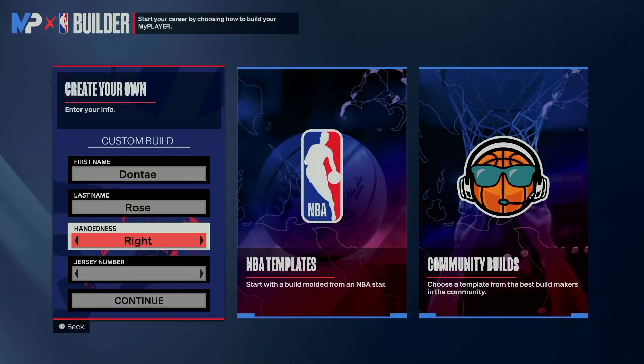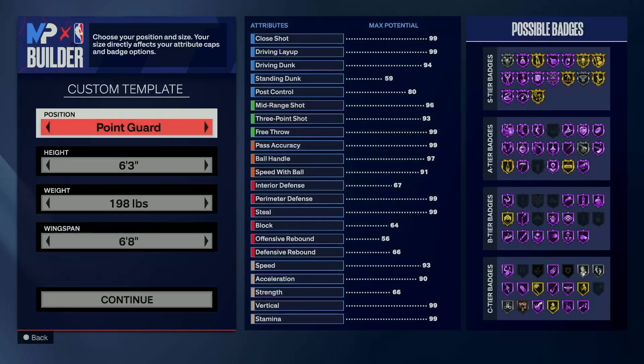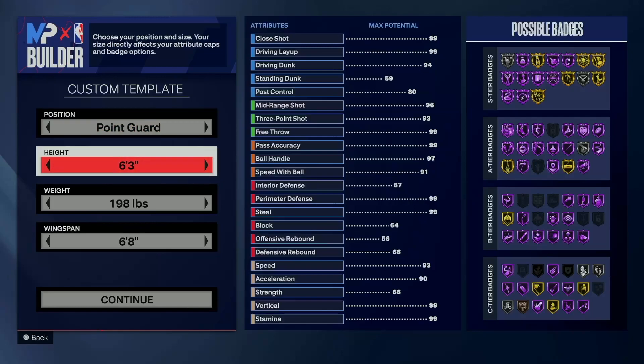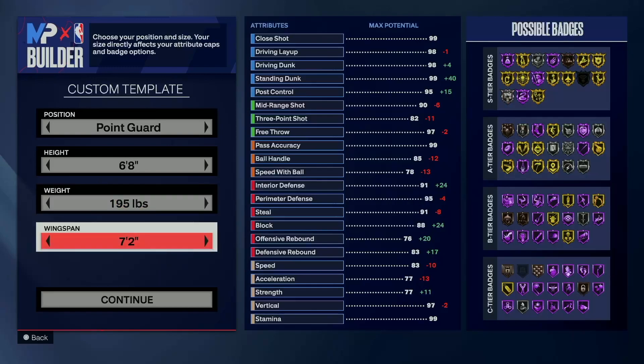We're not going right hand this time, and we don't go Jersey number one because the build was modeled after Penny Hardaway, so we go with one. I'm going point guard, of course. I know he was 6'7, but I'm only 6'8, weight 195, and a wingspan of 7'2.